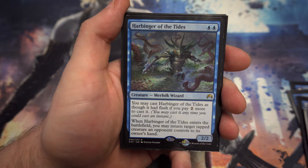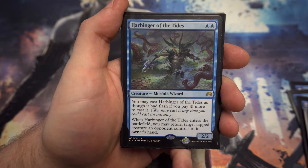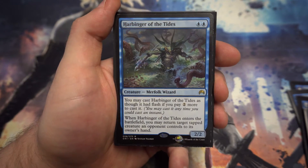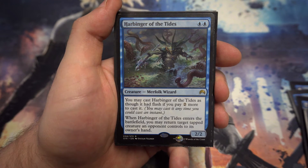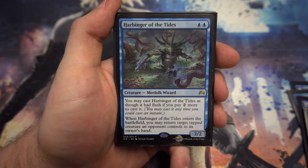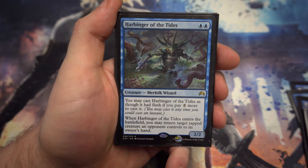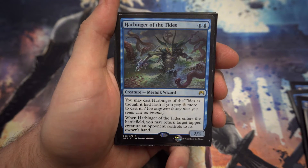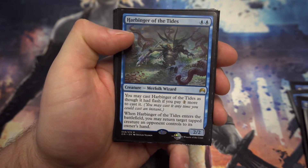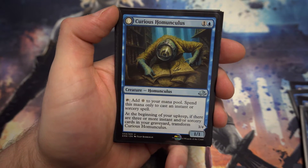We've got Harbinger of the Tides — for two blue it's a 2/2, which might be difficult to cast early on, but realistically you're going to want to cast it for four anyway to give it flash. When it enters the battlefield you get to return target attacking creature to its owner's hand. This is a lot better when flashed in because it means they're attacking and you can just say no — back to your hand. You can do it on your own turn for two as a bounce creature as well, but it's a lot more effective when they're attacking.